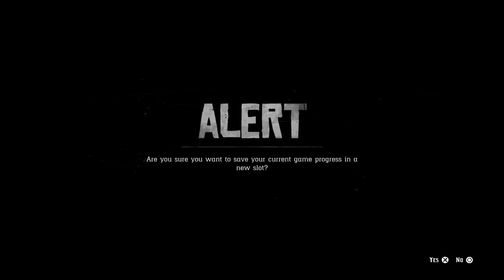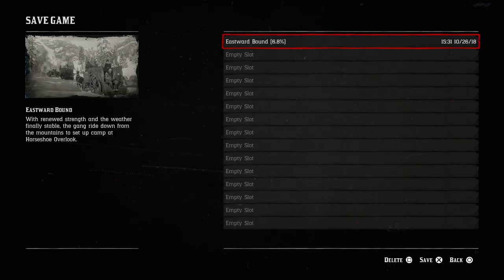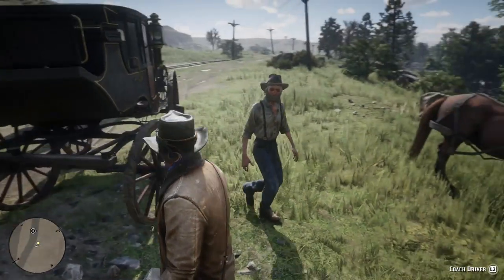Another great idea is to make sure to save to more than one slot. Occupy two slots with the same save file, because in doing so you've added redundancy, and if you accidentally save over one, you at least still have the other.